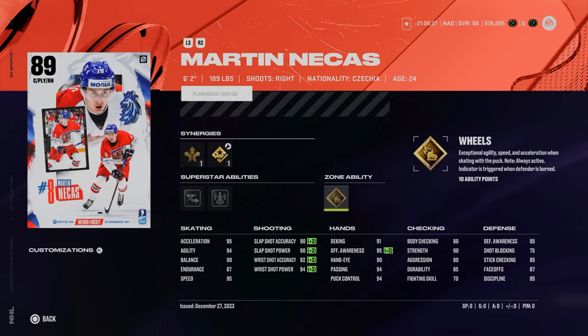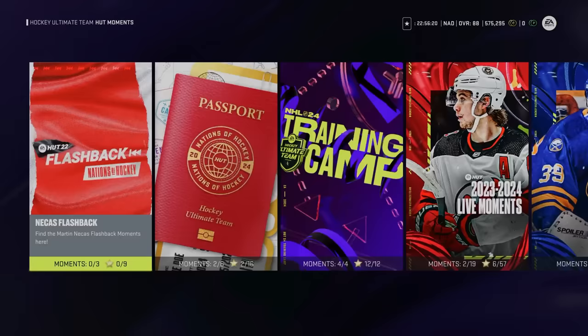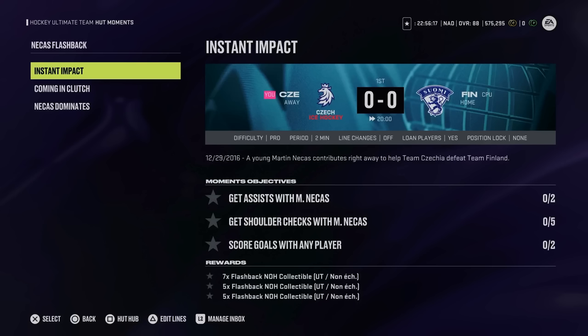With 95 speed, this is low-key one of the nastiest cards we've gotten, and all it's going to require is some time. Nothing in life is truly free — you will have to complete three sets of moments to get the collectibles required to turn in for the 89 Martin Natchez.